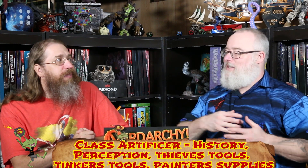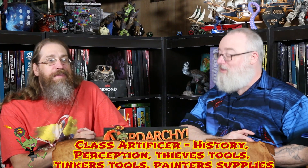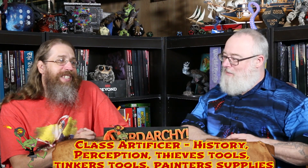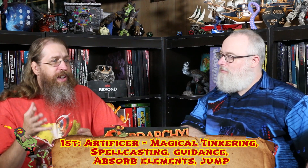From Artificer we take History and Perception as skills — Perception covers Cap's heightened senses from the super soldier serum, and History fits because he's lived through a lot of it. We also get Tinker's Tools and Thieves' Tools, though those aren't very Captain America. We chose Painter's Supplies as our additional tool proficiency since he's actually an artist. For spells, we focus on Guidance, Jump, and Absorb Elements — reactions and physical enhancers, since Cap is definitely not a spellcaster.